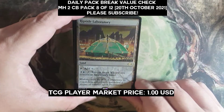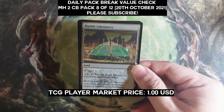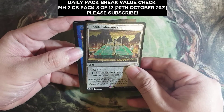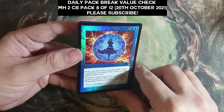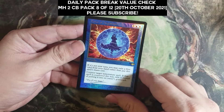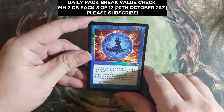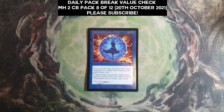We already have a spoiler for the last slot, which I'm hoping would be... Now that we know it's blue, I'm hoping it will be a Force. Oh yes! Sweetness! Force of Negation — Retro Foil! Yeah, alright! It's not a fetch land, but I'm very happy about this.